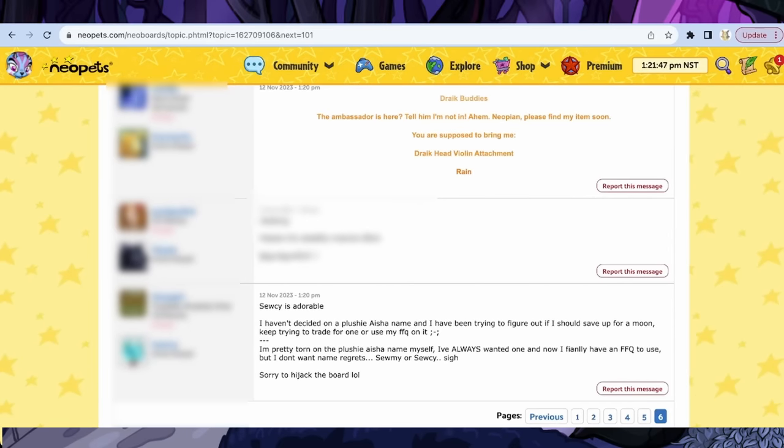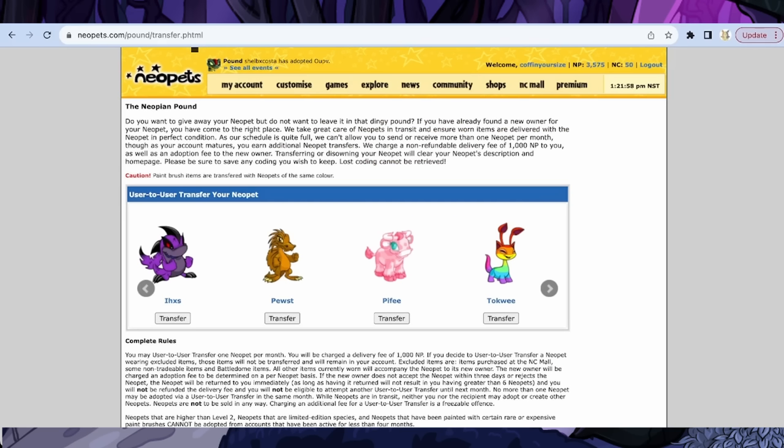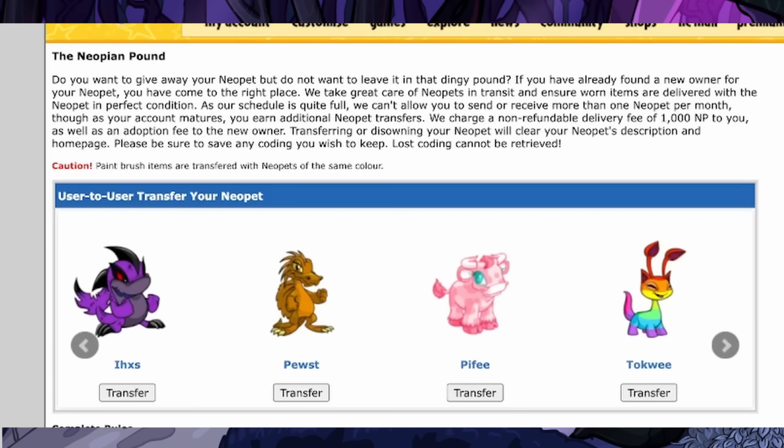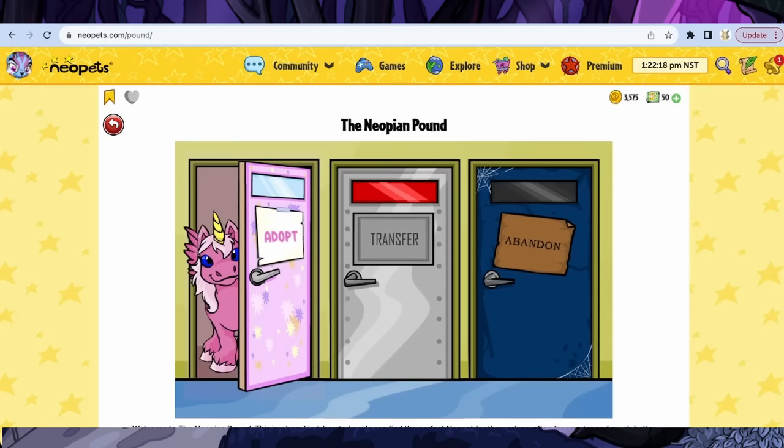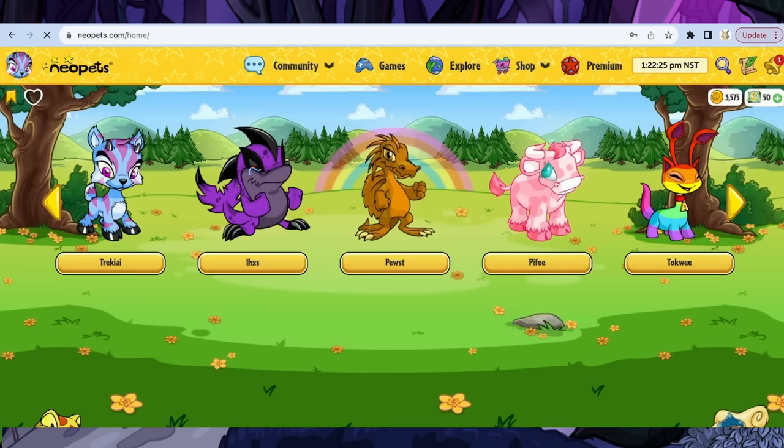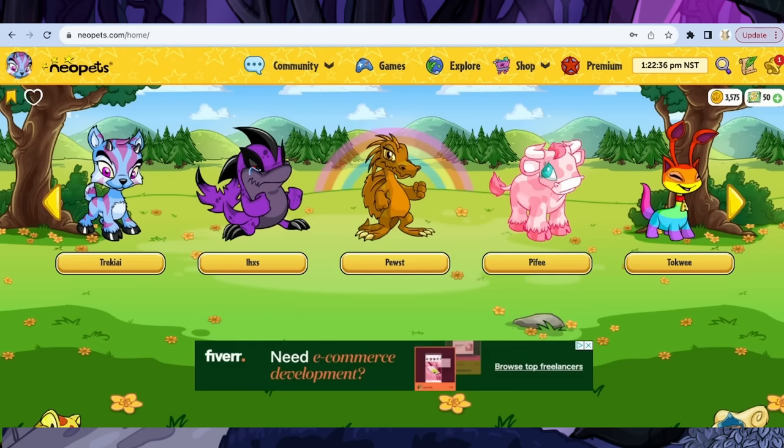What do you want to look for in Wonder Trade? In terms of good pets, keep naming conventions in mind — good short pronounceable names. Some colors you may want to keep are most paintbrushes over 3 million NP. Highlights include gray, Valentine's, plushie, mutant, Maraquan, and more — you can find prices on JellyNeo. Toy and pastel are also always loved, even though they're lower in price because of the daily quest thing. Also keep in mind that when you go to the transfer screen, it will say you can only send one pet per month — that's old information. You can do as many as you want per day, just not the same pet twice.